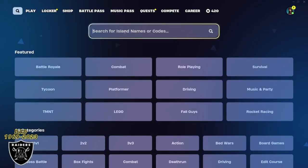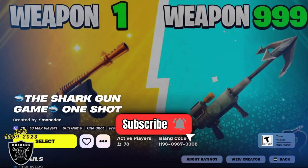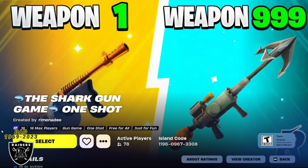First, you're going to open your game library and just like last video, you're going to type in the code 119609673308. Once you type that in just like me, you're going to press enter and you're going to see the shark gun game map up here. Now only press enter if you see this purple XP sticker in the corner — that's how you know the map is still working.